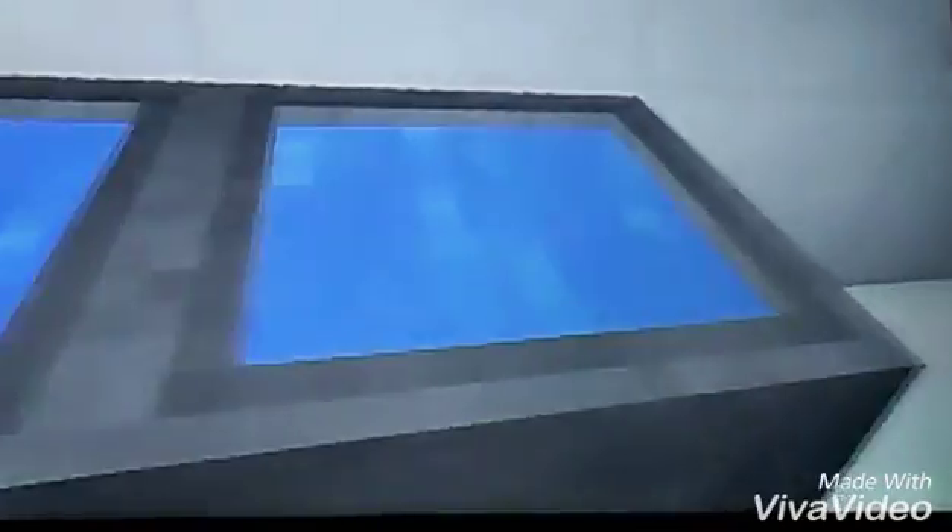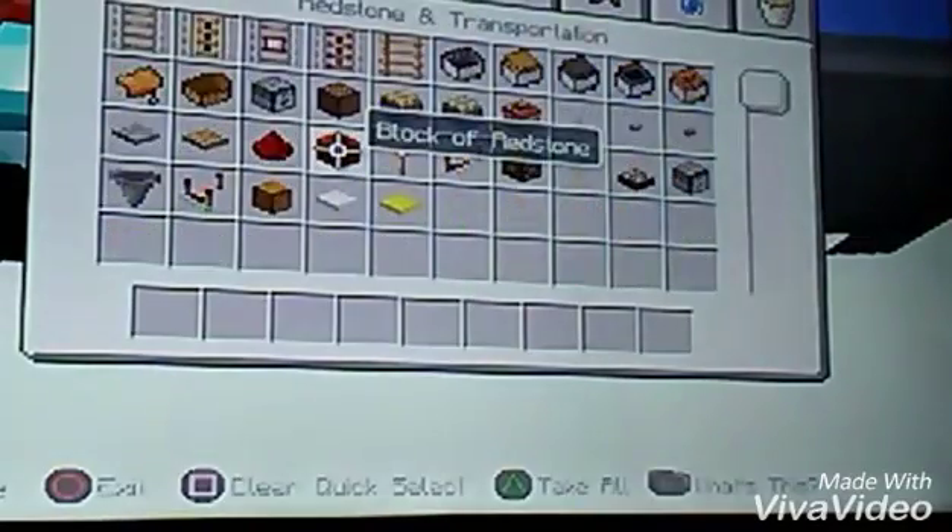This is my enchantment table. These are the areas where I can either use it as a sink or to brew stuff, like put ingredients inside.